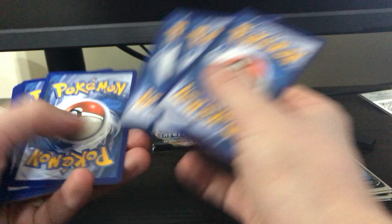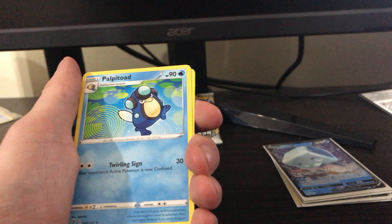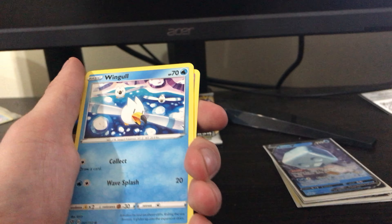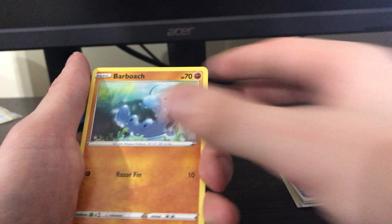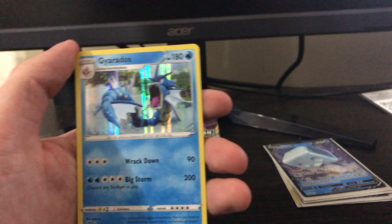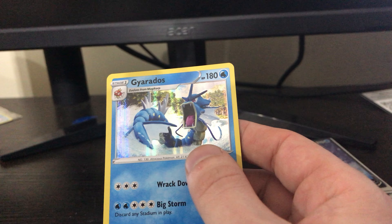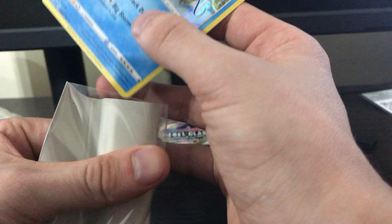One, two, three, four. Fighting Energy, Horror Energy, Powerful Toad, Morghum, Wingull, Nartu, Barboch, Squovet, Aplan, Nartu, and a Hollow Gyarados. That's cool. I'll have to check my binder — I think I got that one as well, but that's okay.